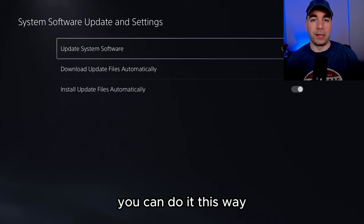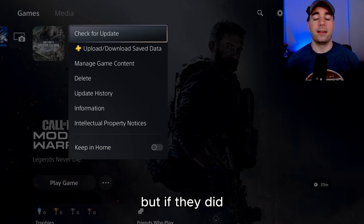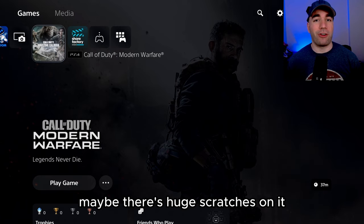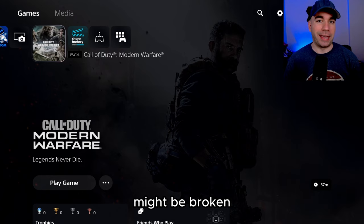Another thing you can do is go to your actual game — let's say it were Call of Duty — and check for an update to see if you can update it. Now, if your game still isn't working at this point, either it's too scuffed with huge scratches and it's not going to work, or you might be having a disc error. The actual component inside your PS5 that reads the disc might be broken, in which case you're probably going to have to send it in for repairs.